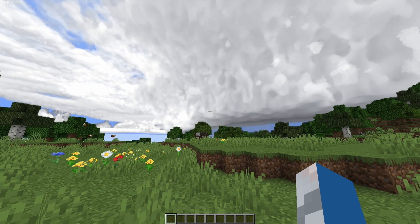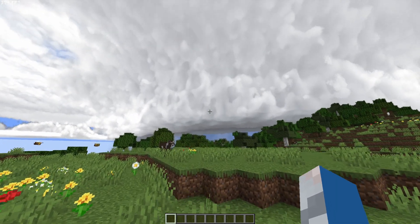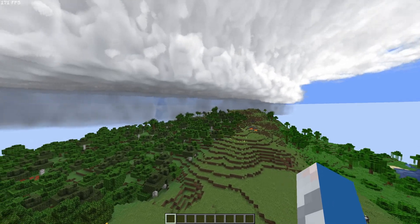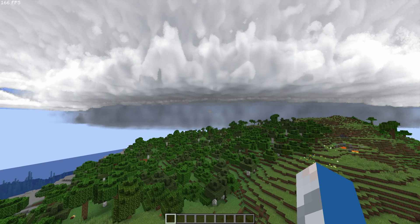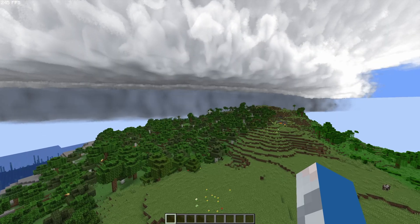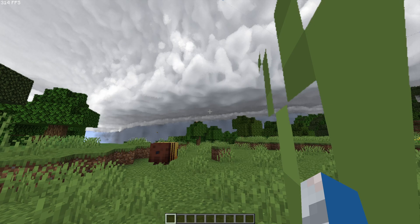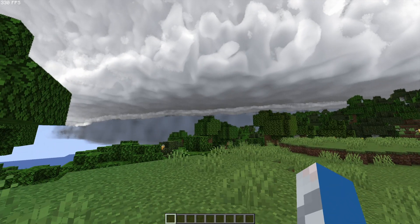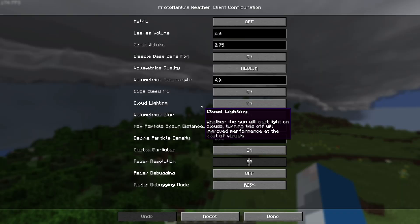A squall line is forming in our Minecraft world, so we're not getting that full FPS boost now with the storm loading in. My personal recommendation is Volumetrics Quality at Medium and Down Sampling at 4.0. You will see some artifacting on the clouds — that's the cost of using Down Sampling — but we're still sitting at 330 FPS looking right at this storm. Honestly, the biggest way to boost FPS with this mod is to upgrade your PC.